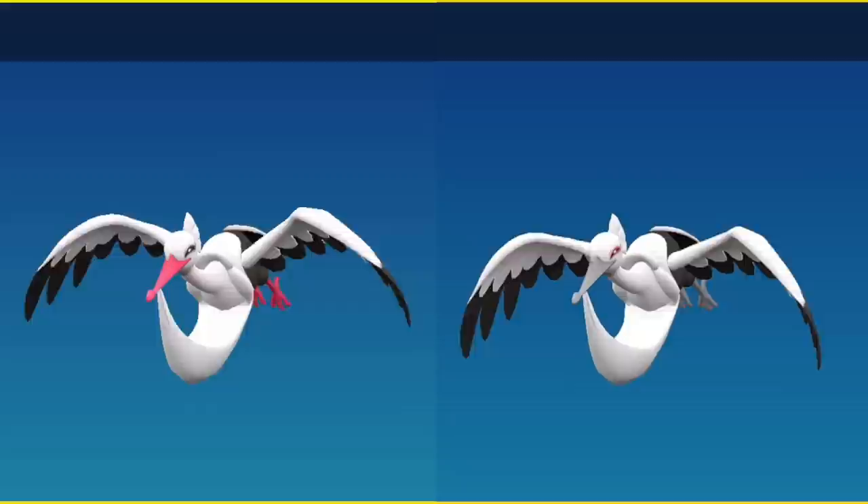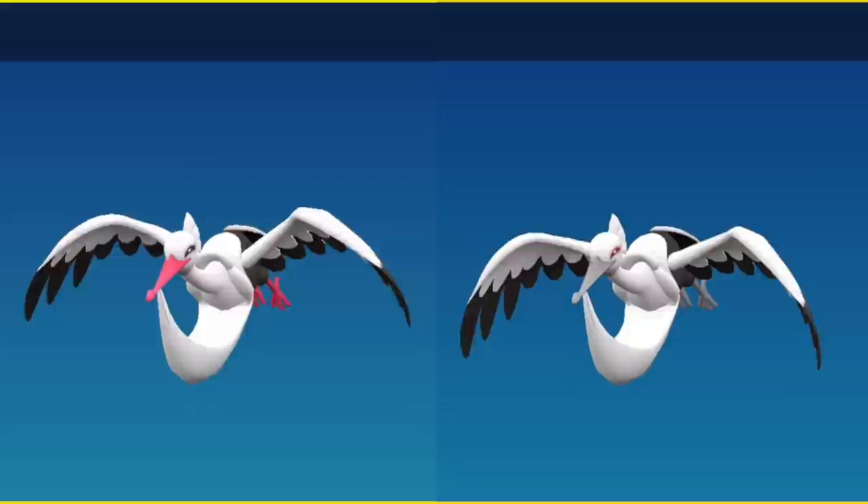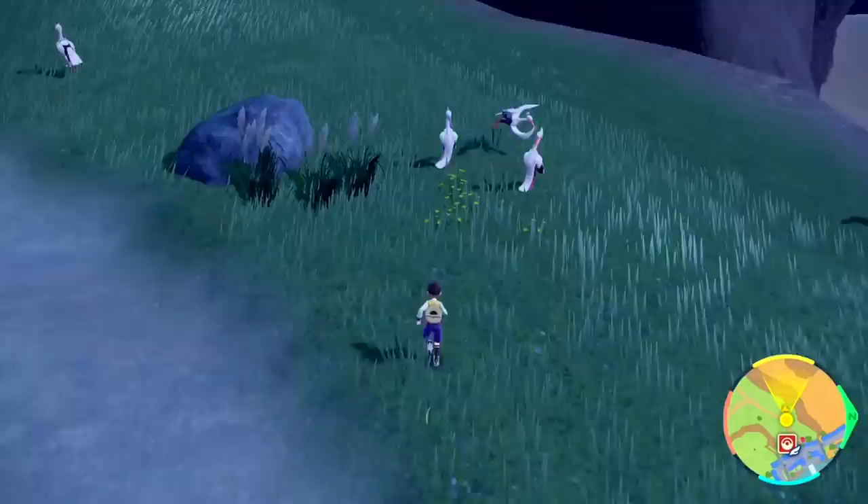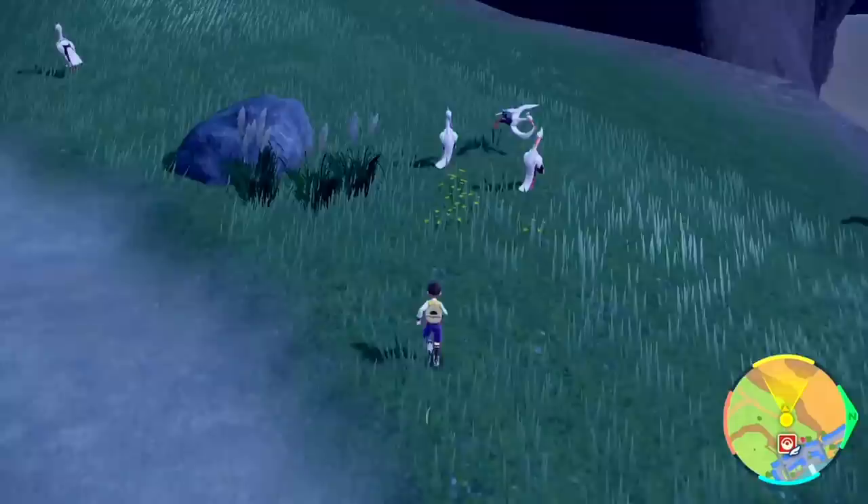Wiglett gets color. Wugtrio completely changes color. Bombirdier is actually a difficult one to see in that the only difference is that its feet and its bill lose saturation and its eyes get a little red outline. I went to the south side of the water town with a dark encounter, and at night they all land to roost so it's easier if you take out your camera app and hunt it that way — that's how I got mine.